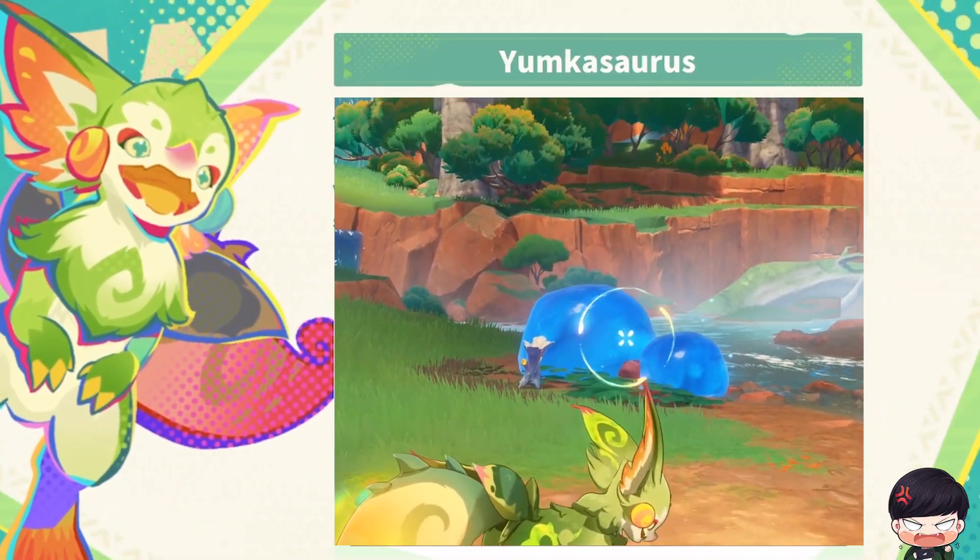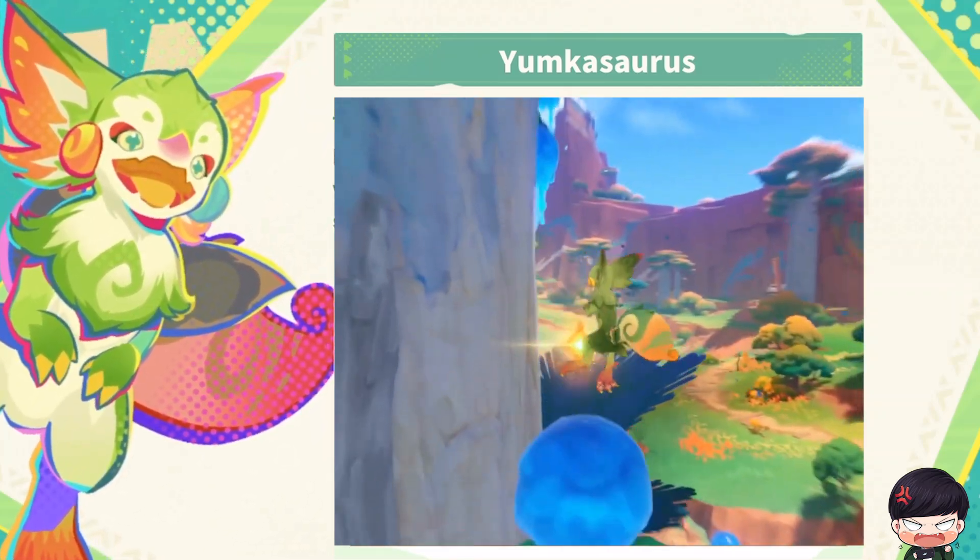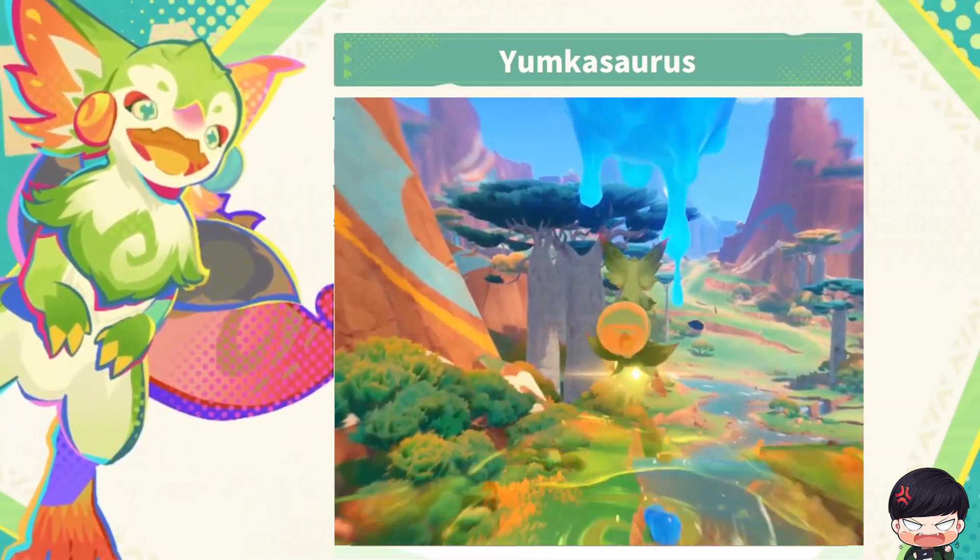The Scions of the Canopy and the Yomkosaurus have a tight-knit bond. When they bungee jump without a rope, they rely on a Yomkosaurus standing at the edge to catch them.